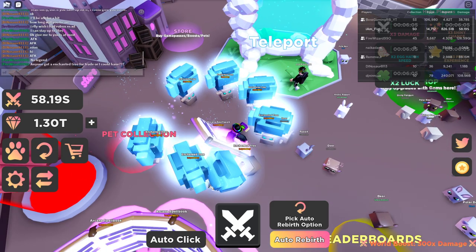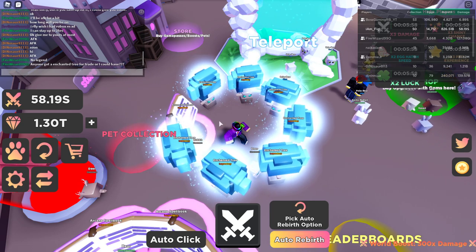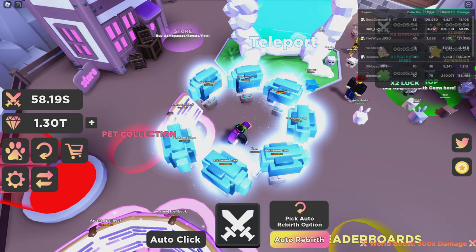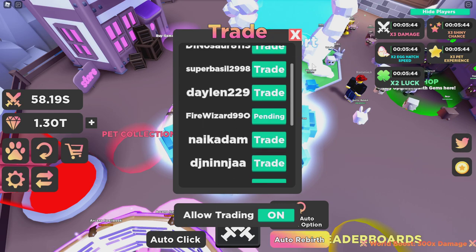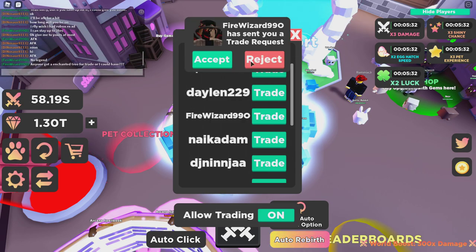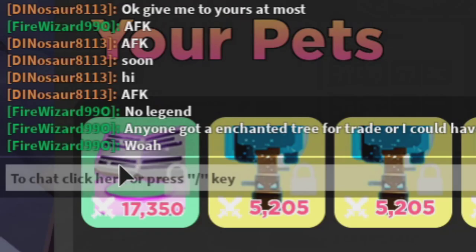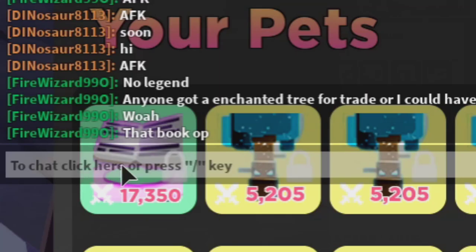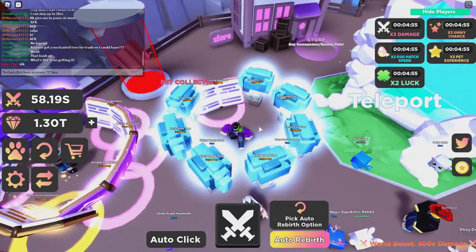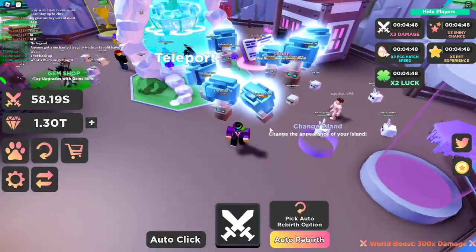Fire wizard wanted an enchanted tree and he actually comes to my streams a lot, so I'm gonna give him one. I send the trade, put in the enchanted tree, confirm it, and there we go - fire wizard got an enchanted tree. He says 'whoa' and 'that book is op' - yes it is! Trading is in the game now, and I'm looking forward to doing streams and giving away more pets.